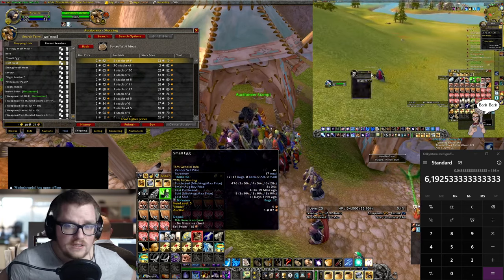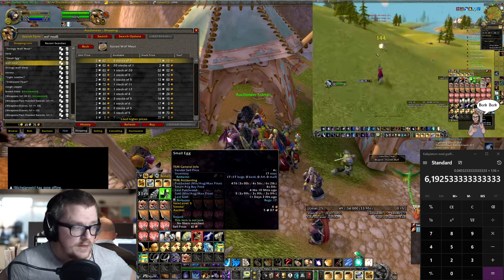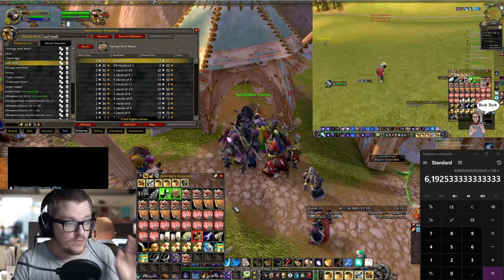The swoop ones in my opinion have a high drop chance for eggs. I didn't get that many in one hour because everything in my bags is from one hour of farming.